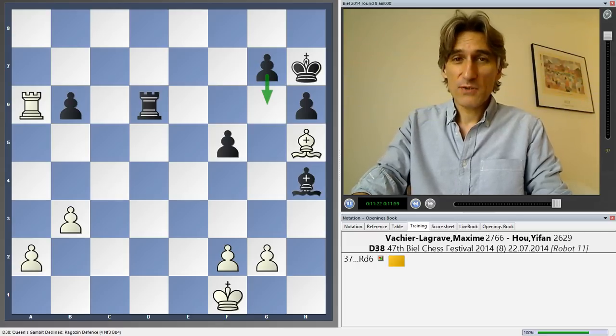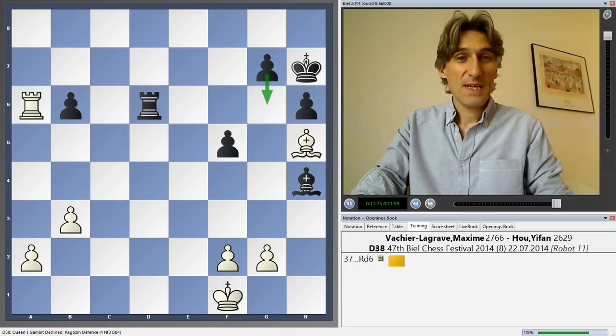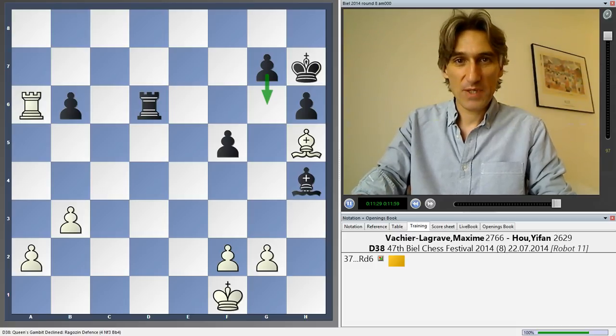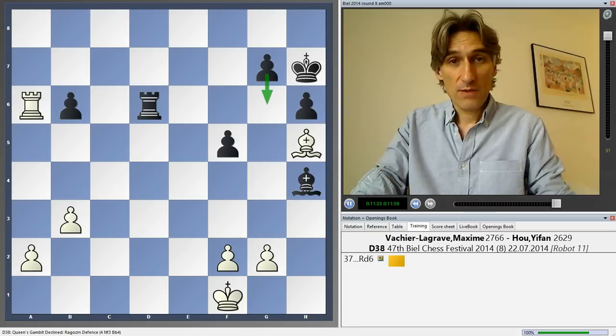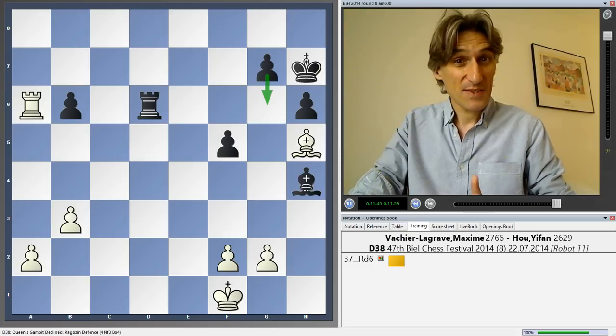Hou Yifan got there in the end — she managed to draw the game, but it might have been simpler. She admitted afterwards it might have been simpler just to go for the heavy piece endgame. So all three games were drawn in round eight, which means that Maxime Vachier-Lagrave still has a one-and-a-half point lead. But in round nine, he has the black pieces against Giri — that's going to be his last big test, probably.